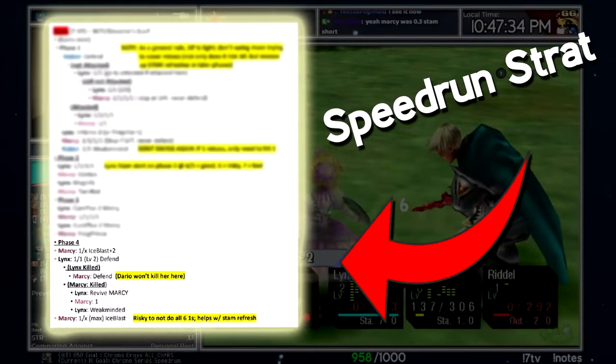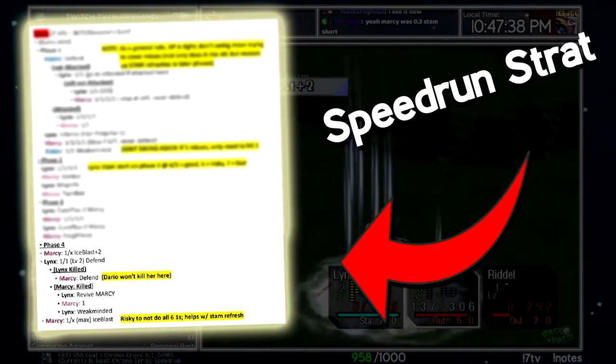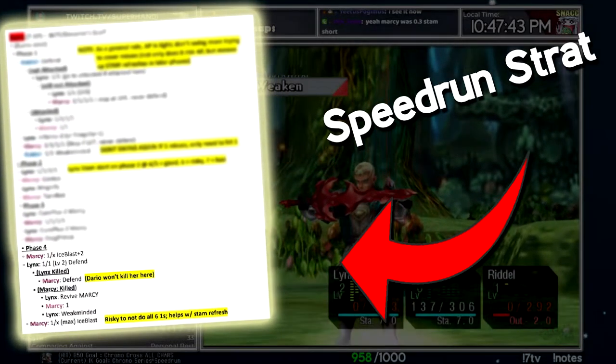What you're seeing right now is the final phase for defeating Dario using the speedrun strat. In this final phase, Dario is basically helpless until he is defeated by using ice blasts over and over and over.